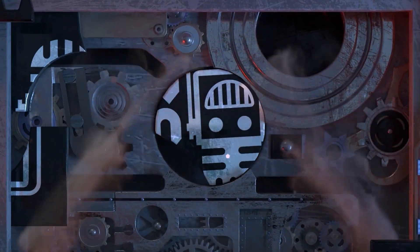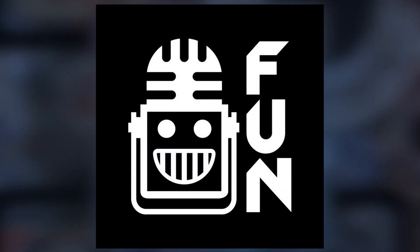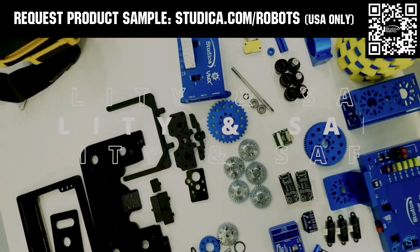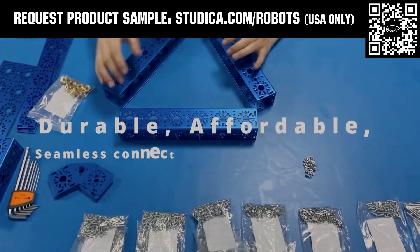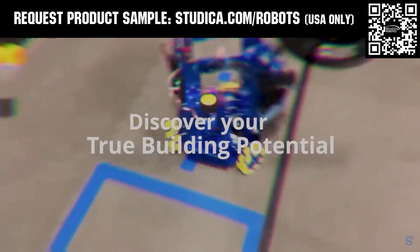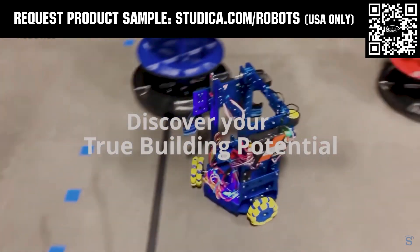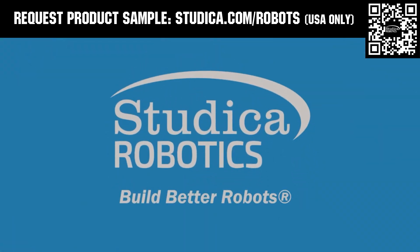This video on fun is brought to you by viewers like you and also in partnership with the following. Studica Robotics offers durable, polished, and anodized aluminum channels with several new colors coming soon to customize your robot at studica.com/robots. No rough edges and a versatile hole pattern allows for positioning at multiple angles. Feel the Studica Robotics difference, and if you're in the USA, request a structured sample for your team at studica.com/robots.